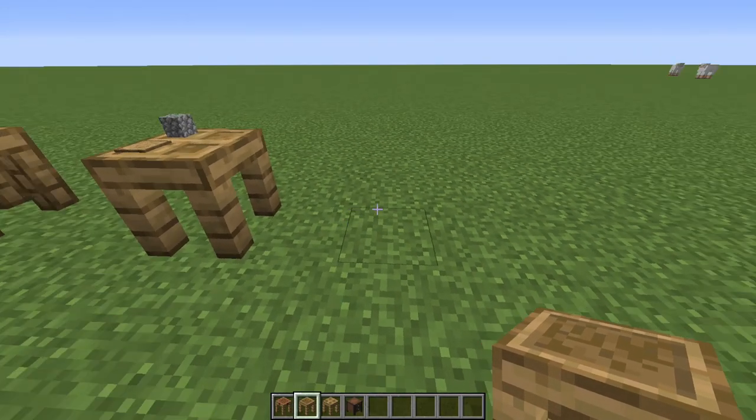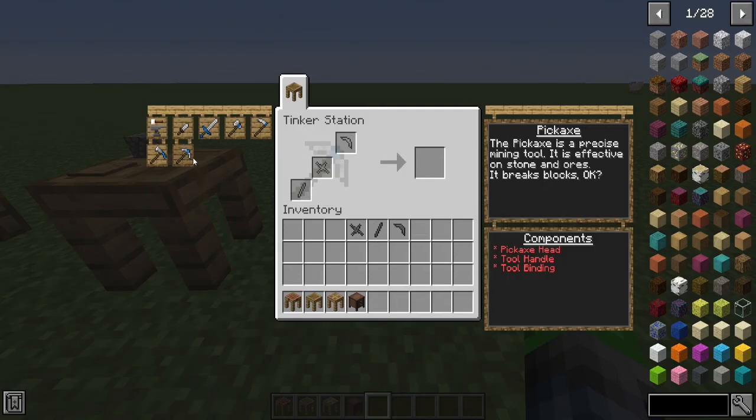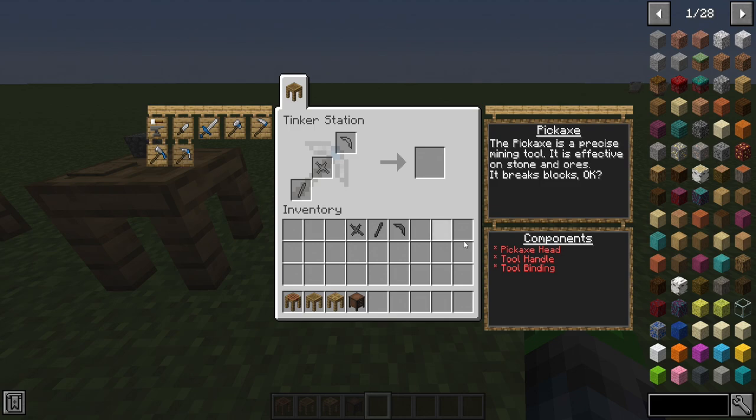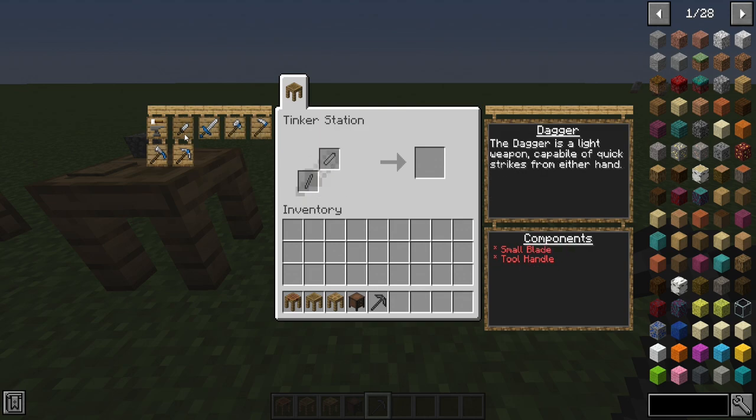After that, once we have all the parts, you're going to need a place to assemble them, and that place is the Tinker Station. If we click here on the pickaxe, we can use the components that we crafted earlier, combine them together, and we get ourselves a pickaxe. You can do the other items as well, like the Mattock, the Kama, the Hand Axe, the Sword, and the Dagger.